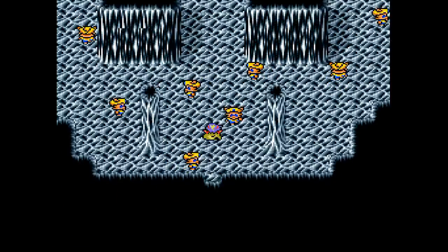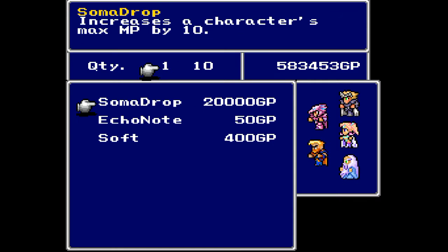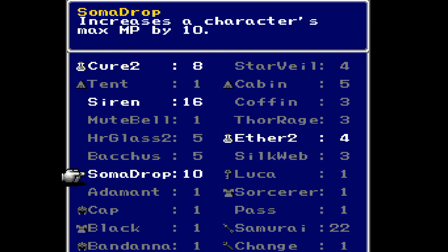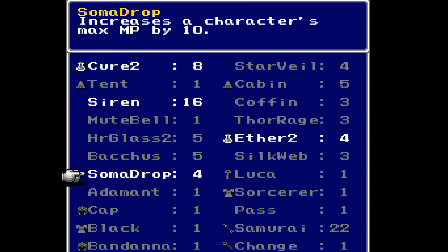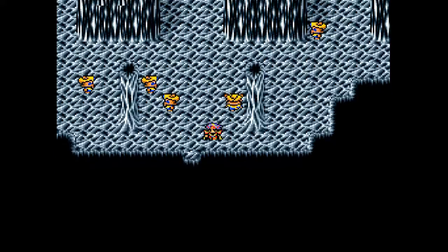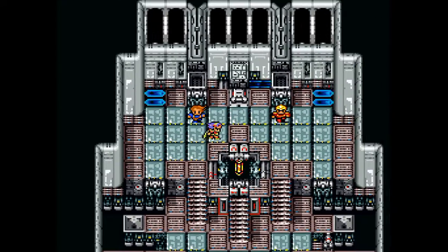We're not going to get into the nuances between all the mage characters — I'm actually going to do a separate video talking about that. Soma drops normally you don't buy, however we have an obscene amount of money. So I'm just going to give Fusui about 100 extra MP — each of these gives 10 MP. Normally you do not have the ability to do this, but we did a bunch of extra grinding and some extra looting that you wouldn't normally do. We have extra money, why not?